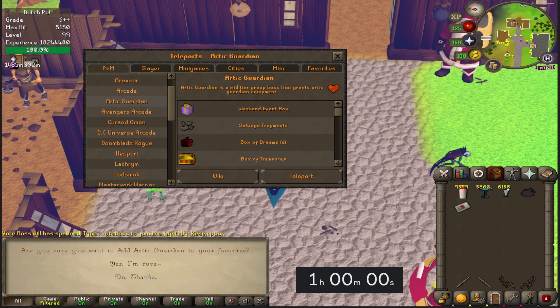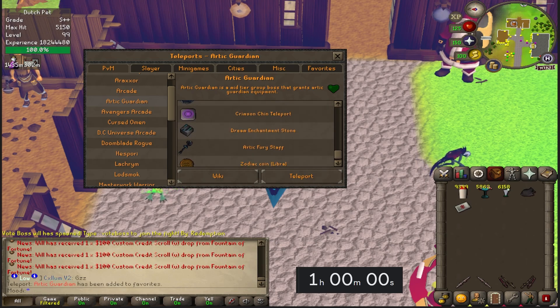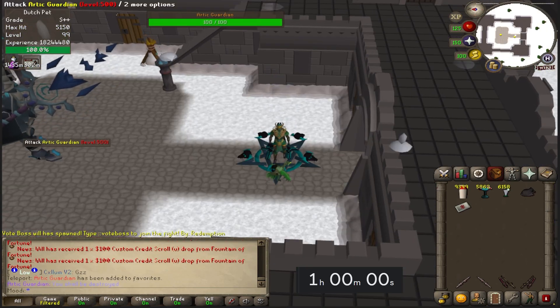So we're gonna find the Arctic Guardians alphabetically — there you are. We have all these drops here that we can get. I'm gonna favorite it really quick in case it's helpful. This is one of my favorite bosses in the game, to be honest — it isn't Lobsmock, which is funny because they're both like icy bosses.